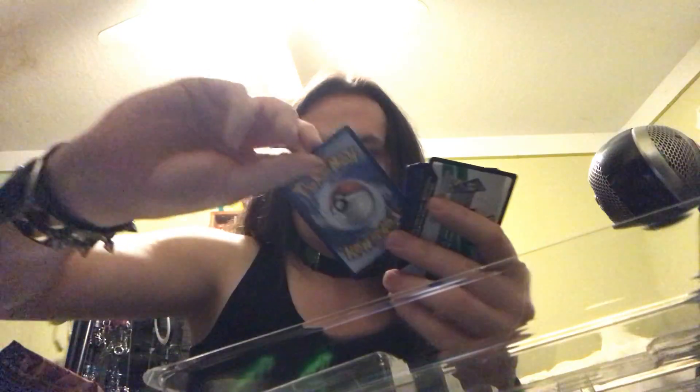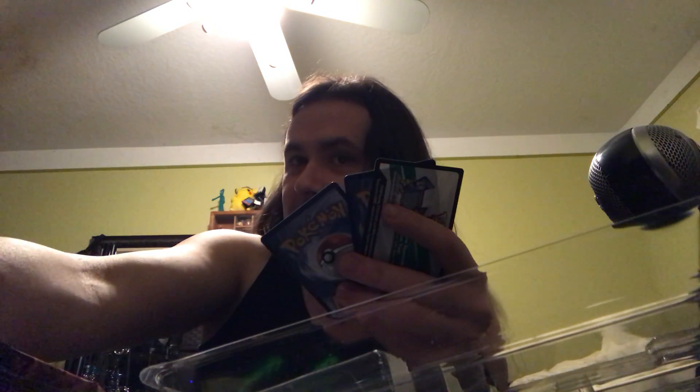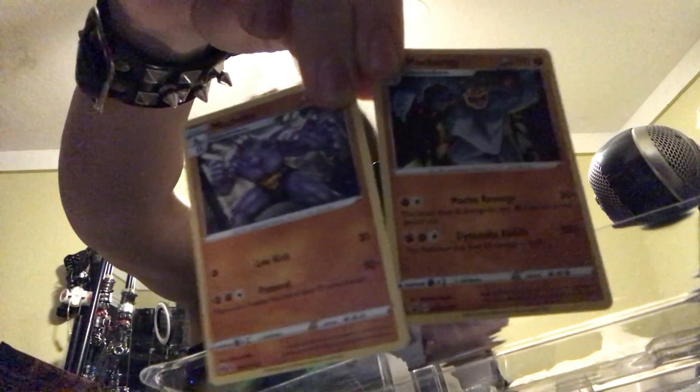Let's get started on the first pack. We've got Rookidee, Full Picks, Full Heal, Potion, Full Heal, Rolycoly, Turfield Stadium, Hatterene, Darkness Energy — dark-type Pokemon are the best — Team Yell Grunt, Machoke. Oh hey, I got a Machamp right here, so they kind of go together! Quite a coincidence. And a Rotom Bike.